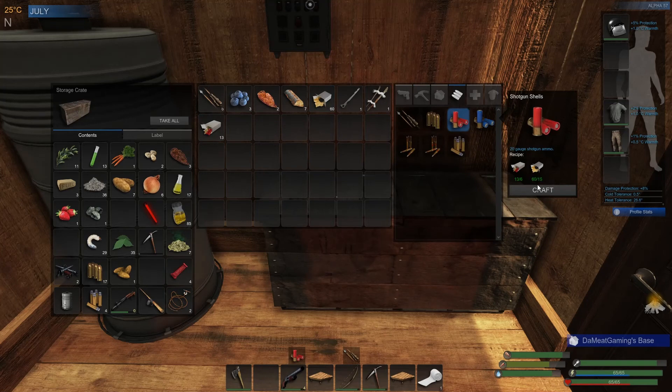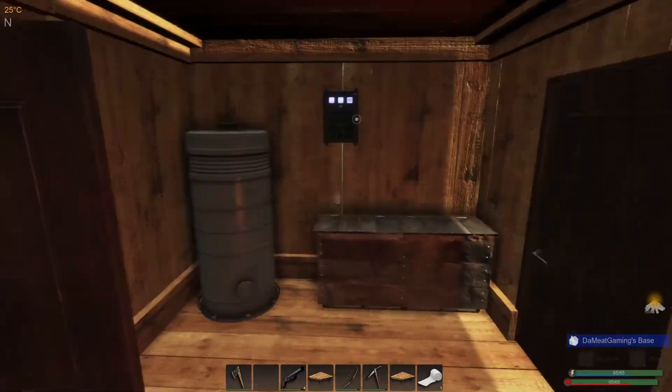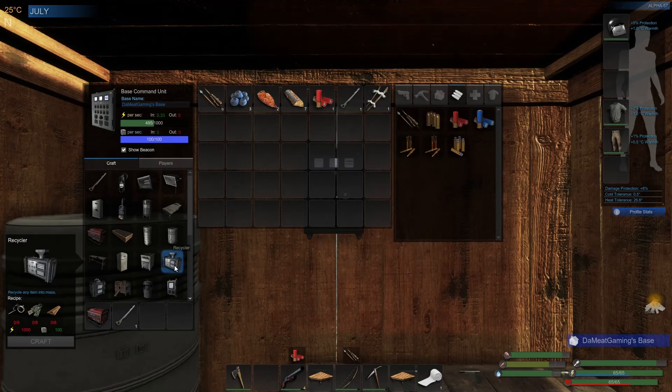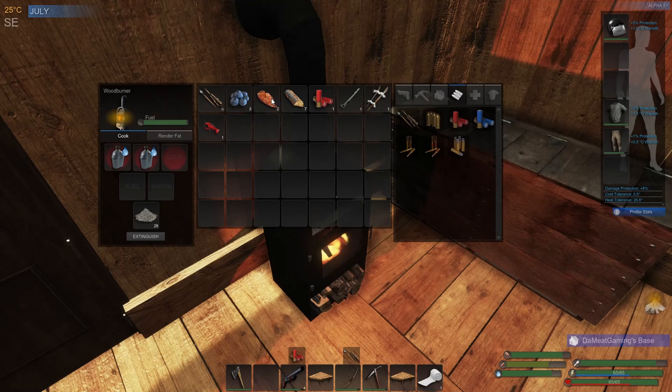I'm gonna make one of those just to fill up the shotgun, and we need something to make a mess with. Are we gonna go for the recycler or the other one? 21 protein, 18 protein - hey, they are good, nice.